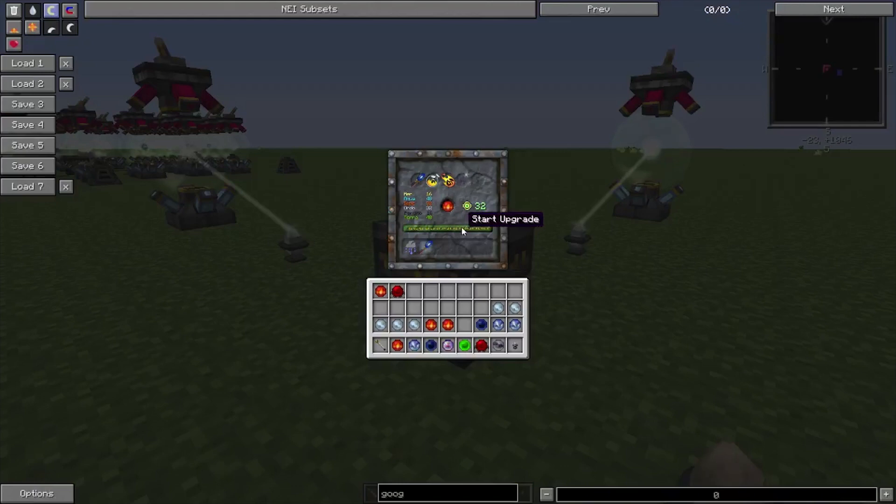You need to click on this button to start the upgrade process, and you will see the numbers going down and these bars getting smaller. This process will start even if you don't have the required things, but you still need the experience. If you remove the orb, the process will end and you will have lost all of the experience.